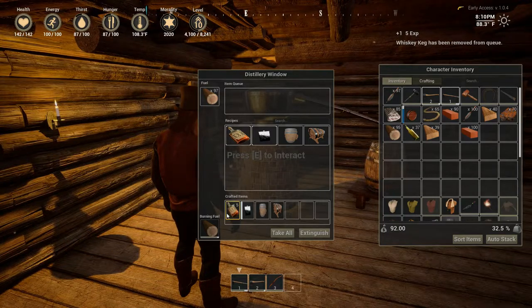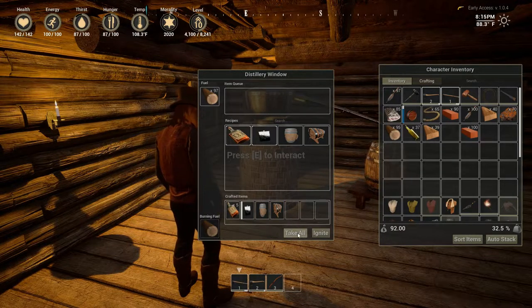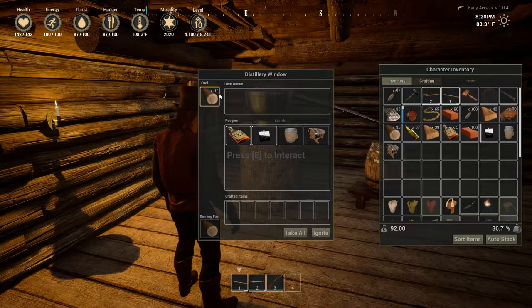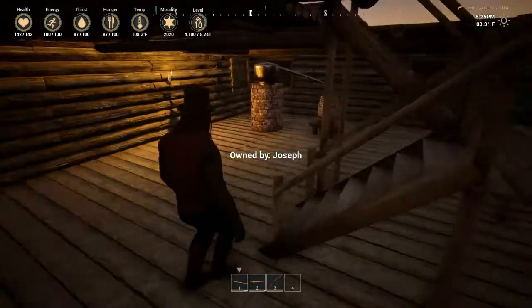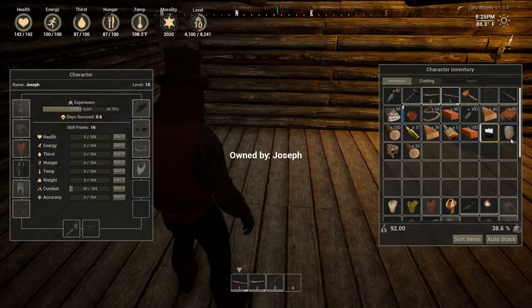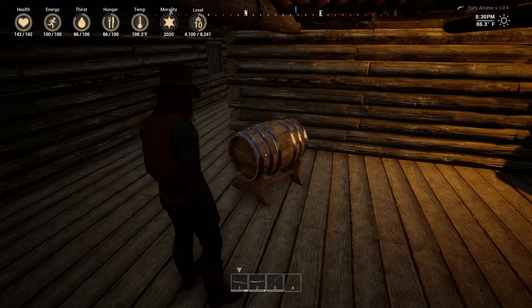All right, we have everything we need. I've got five whiskeys, we've got our flask, we have the whiskey barrel, and we have the whiskey keg. Let's go ahead and put this out, take everything out of here, and see what's going to happen. We're going to put down the whiskey keg right here. Look at that — that looks really cool.